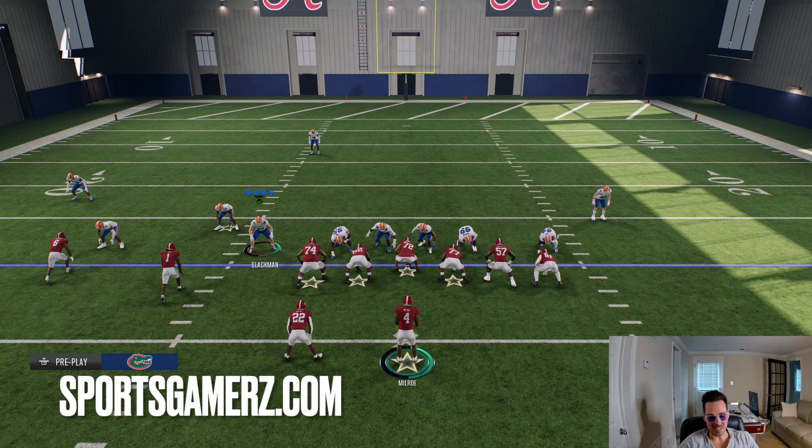There is currently a huge glitch in College Football 25 that allows the defense to always know when you're running or passing on offense. It basically always allows the defense to correctly choose whether to run commit or pass commit, therefore really smothering your offense and leaving you feeling helpless. In today's video, I'm going to break down how this glitch works, what people are doing to take advantage of it, and most importantly, how to counter it so you can burn them for big plays and easy touchdowns.